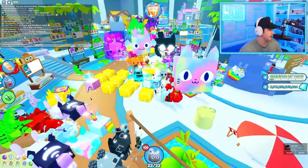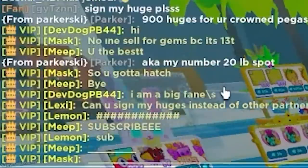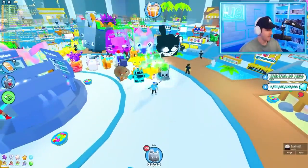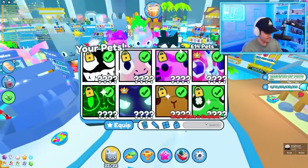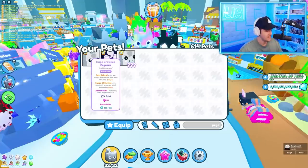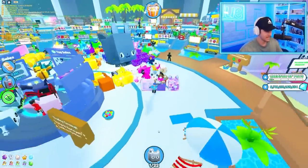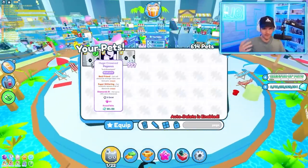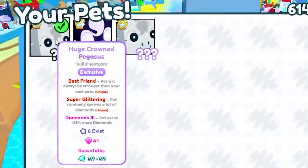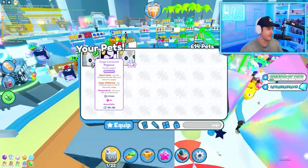Parker just said something crazy — 900 huges, AKA his number 20 leaderboard spot, for my Crowned Pegasus. Where is my Crowned Pegasus? Did I ever get that back from Digito? Is this it — huge Crowned Pegasus? Yeah. So this is apparently the rarest pet in the game. There are only six that ever exist, and I got the number one huge Crowned Pegasus.